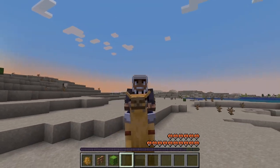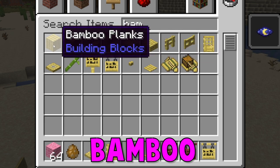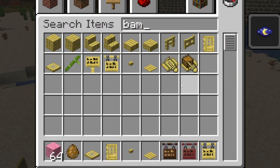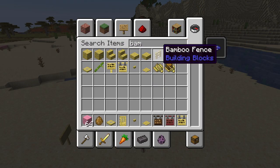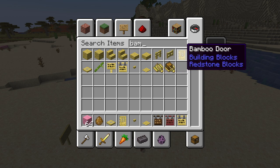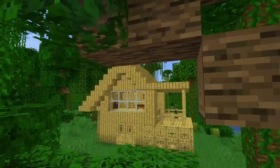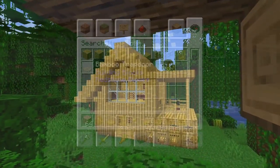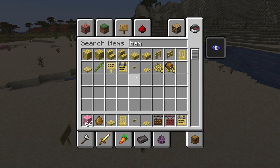Camels can be found in the desert villages. Look at all of these bamboo items we have now. We got the planks, mosaic blocks, the stairs, the mosaic stairs, the slab, the mosaic slab. We got the fence with the fence gate, as well as the doors. We have the trap door, the sign, the hanging signs — which we'll take a look at very soon — the button, the pressure plate, and the rafts.